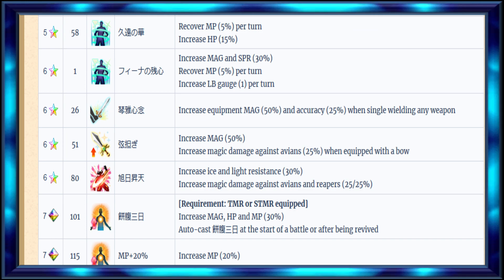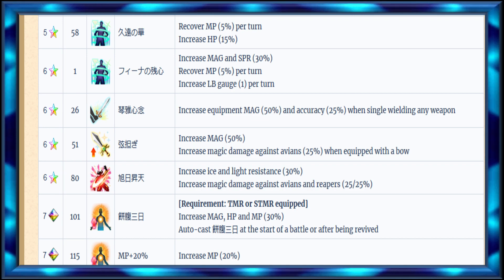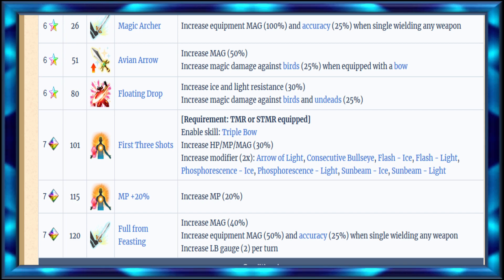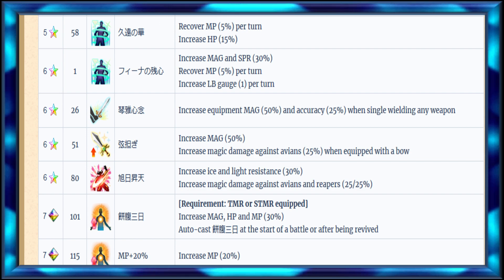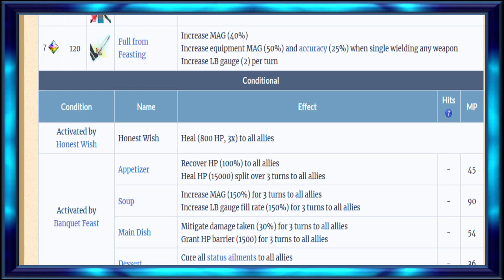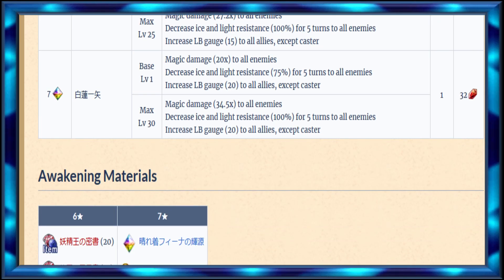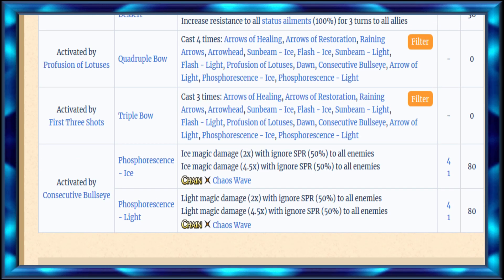It doesn't look like she gets much else - everything else is pretty much the same. She gets two LB Dodge from the last passive, which is nice. She also gets modifiers from most of her abilities. Limit Burst is the same - same cost, same everything. So that's okay.